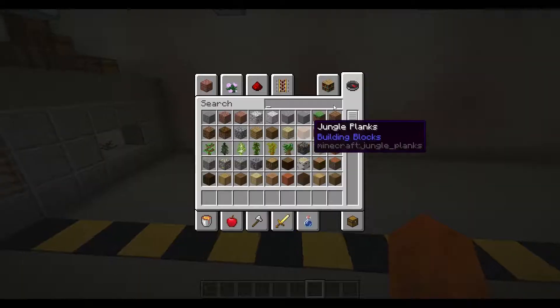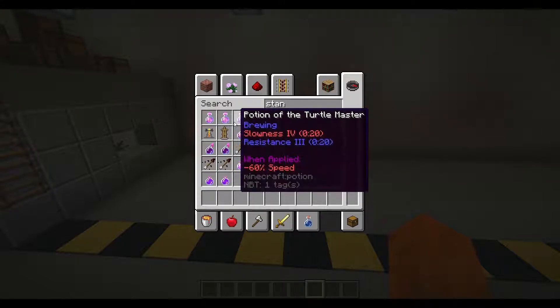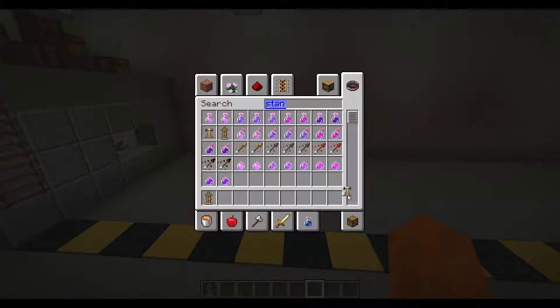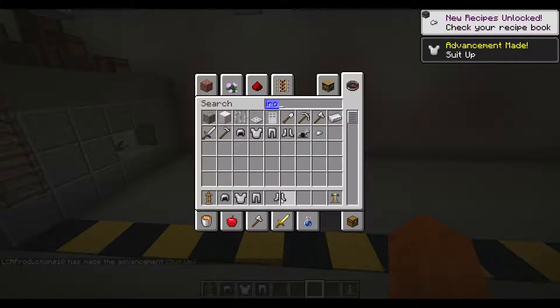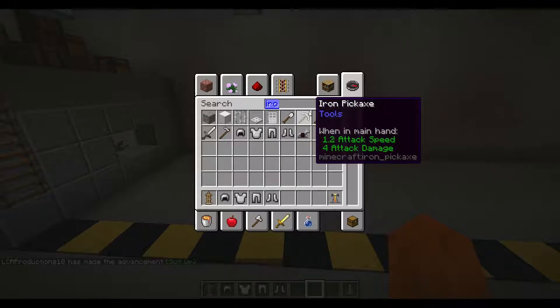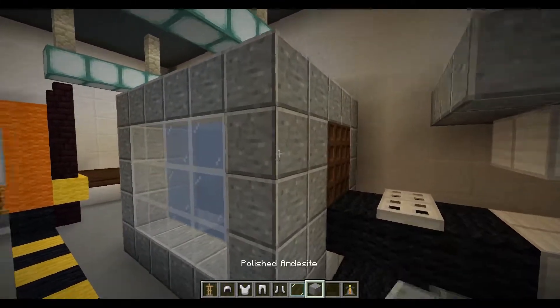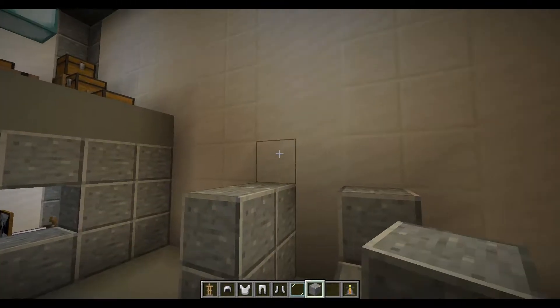What else do they need to build in here? We need an area where they build the spacesuits. Spacesuits are going to be iron, of course. Maybe we have some kind of containment thing — keep all the germs out. Exactly, airtight.